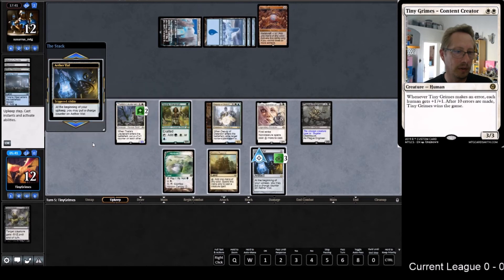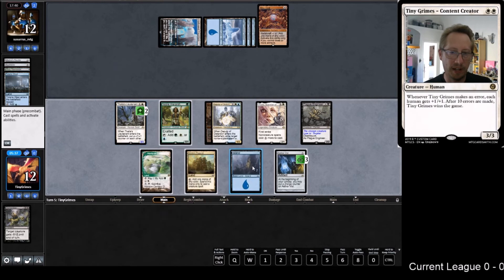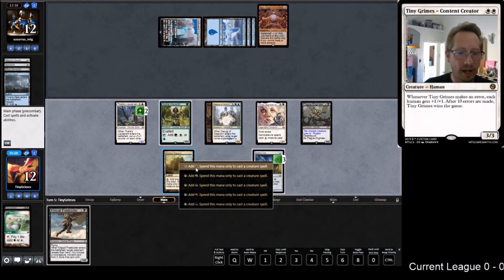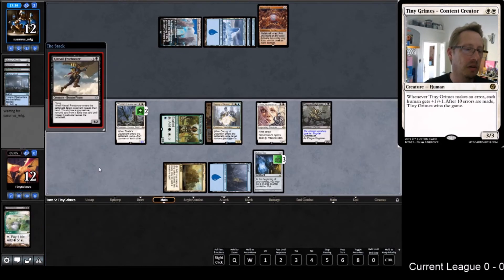Let's put that always on no. Darn it - oh actually, that could be fine. If we get Mantis Rider off the top here we're going to feel pretty dang good. Mantis Rider, show Flip he was wrong! What did he grab with Whir of Invention? We couldn't see it. Oh yeah - the Blast Zone, we can't grab the Blast Zone. We're threatening - three, four, five, six, seven, eight - nine with the Freebooter.